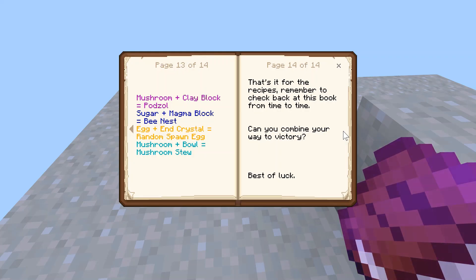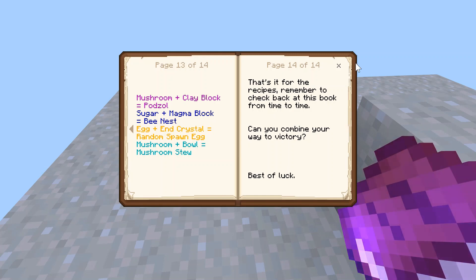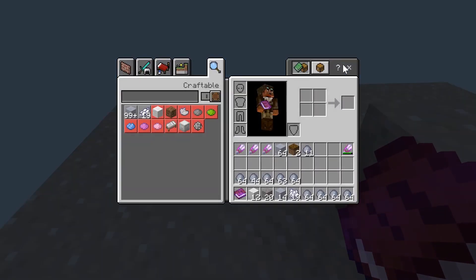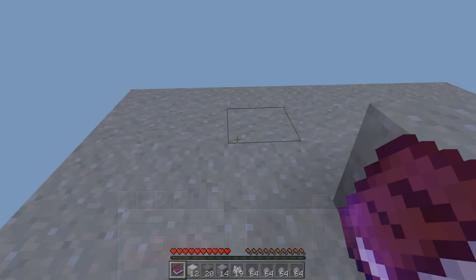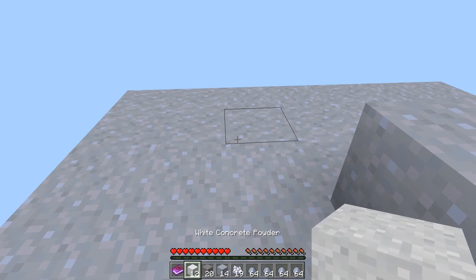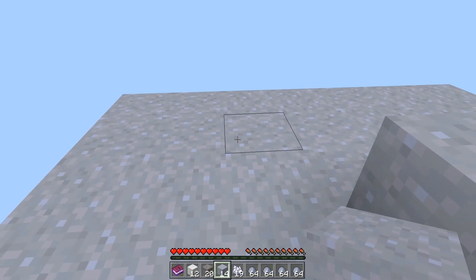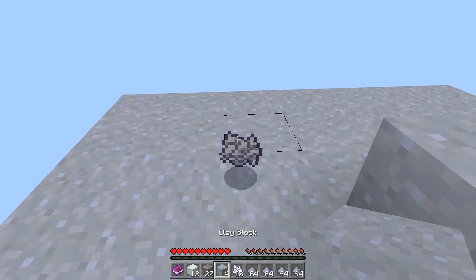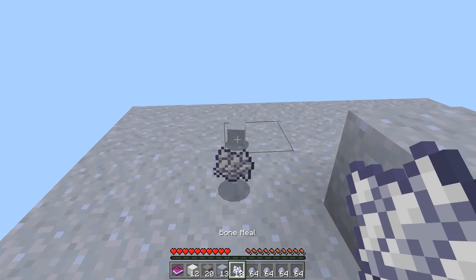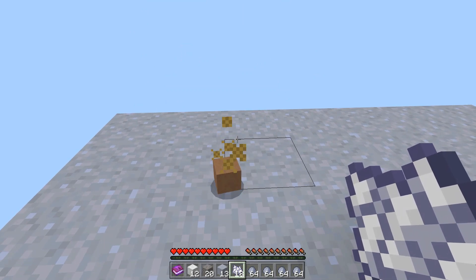So I looked through the book — I had to look for a while. On the second to last page you can see in purple: mushroom and clay block equals podzol. I almost missed it. I thought that's weird, it must be a glitch, but I found it at the end of the book. Anyway, that seems to be a good way to end the episode. If you want to see more of this in the future, if you want it to be a regular series, let me know, and if it's popular enough I'll keep it going. Thank you for watching — I hope to see you very soon. Bye now.